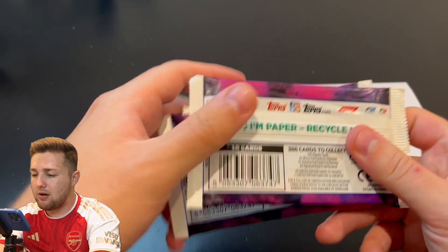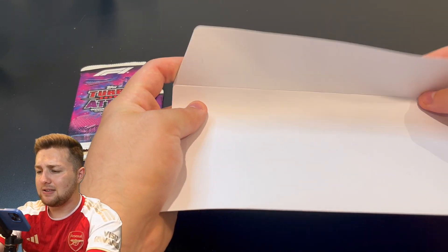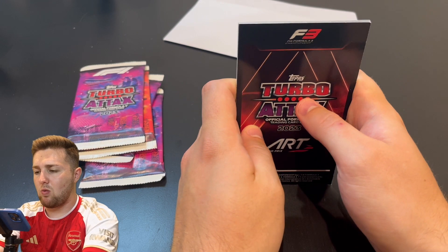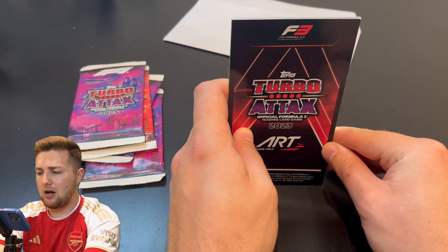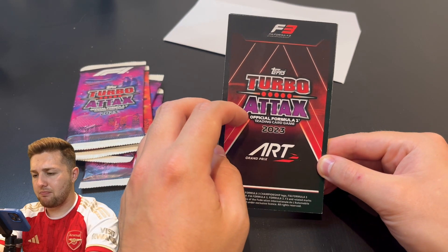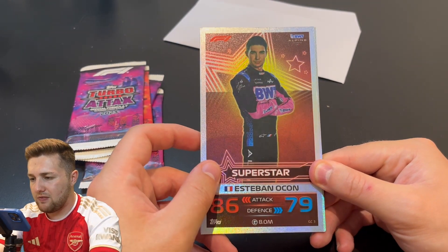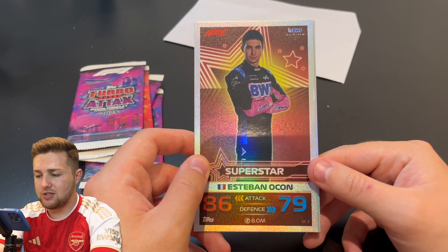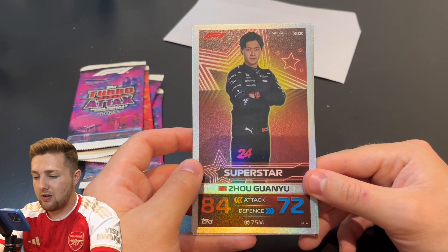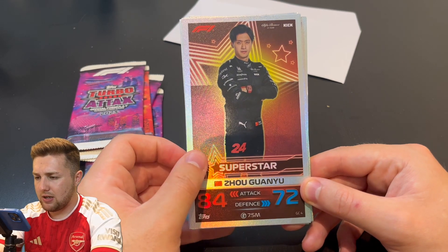There are the packet odds for anyone who hasn't seen those before. Let's get into our giant cards — let's get the envelope open and see what we get. Giant cards run from number one to ten, so there are nine different giant cards you can get randomly, not including the Perez which is guaranteed in the starter pack. First up is Esteban Ocon, giant card number three for Alpine — these are the superstar cards. Next we've got Zhou Guanyu, superstar for Alfa Romeo, giant card number four.